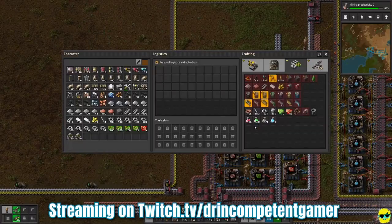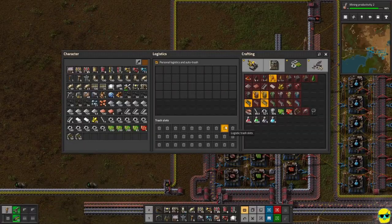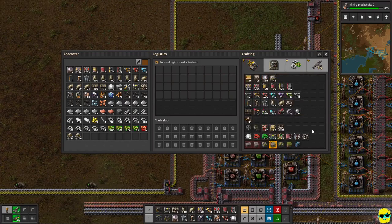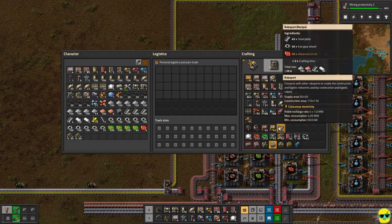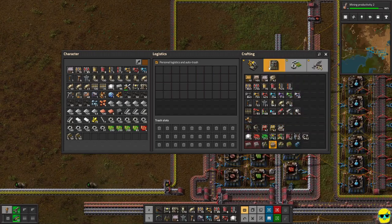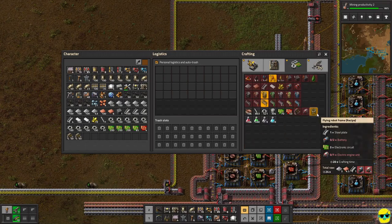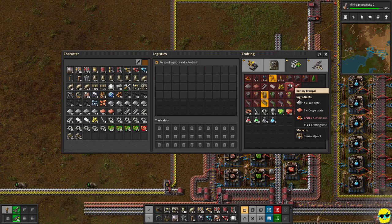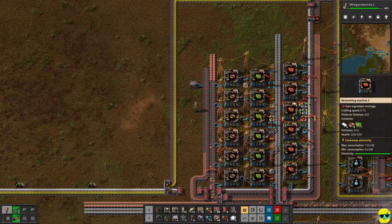Hello everyone, how's it going? Dr. Incompetent here, and let's resume our complete beginner's guide to Factorio as we plot along, working up towards robots. There are some things we definitely need: first, a robo-port. But we can't make robots until we get the flying robot frames, for which we need electric engine units, for which we need lubricant. We also need batteries, which means we need to start getting sulfuric acid.